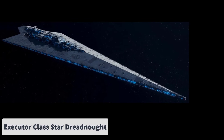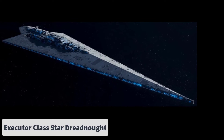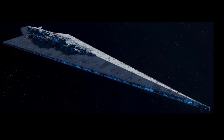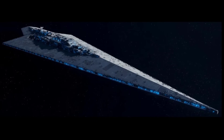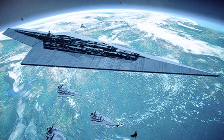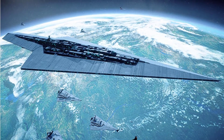Number 5: The Executor Class Star Dreadnought. Measuring 19 kilometers in length, these Star Dreadnoughts had long-range sensors, six years worth of consumables, and featured a titanium-reinforced hull made of aloe-steel, resembling the design of an Imperial Class Star Destroyer.